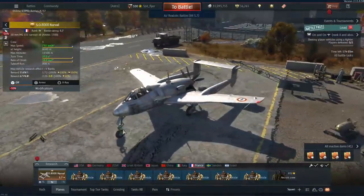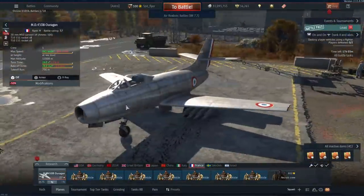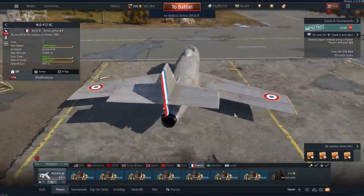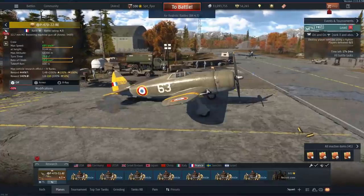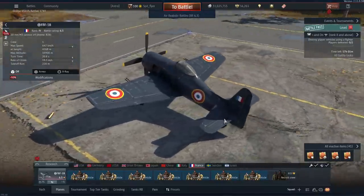For France I recommend either purchasing the SO.8000 Narval and talismanning the Ouragan, F-84G, or Mystère IIC, or purchasing the C.A.C. Boomerang or P-47D, talismanning the Bearcat, and then talismanning the aforementioned jets.